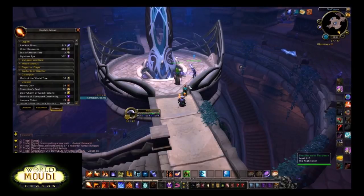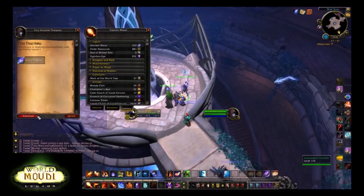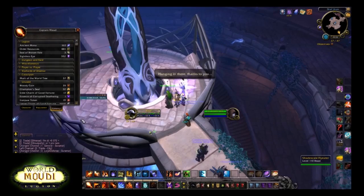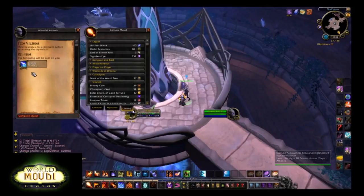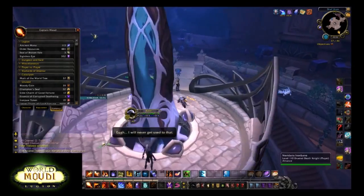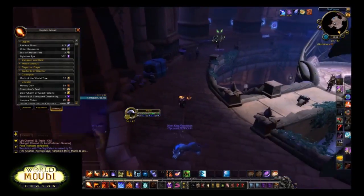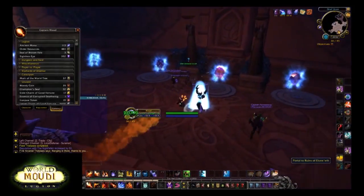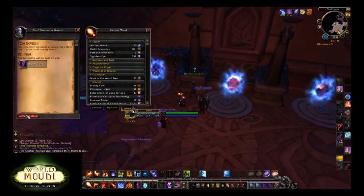I have a link below that covers all you need to know about Suramar, so you can check that out as well. As you can see I can carry a maximum of 1700 ancient mana, but it doesn't really matter if it's 1700 or 2000 or 1000 for this guide — you will notice why later on. In the beginning of the Suramar questline you carry around 350 ancient mana, and that can be increased in different ways, which I've also covered in the link below.